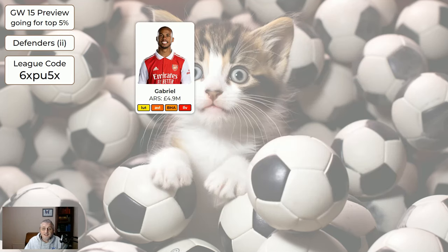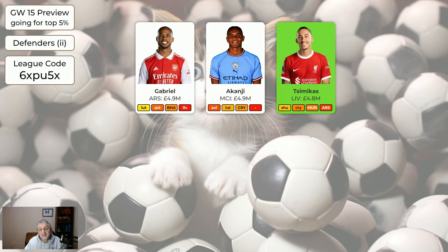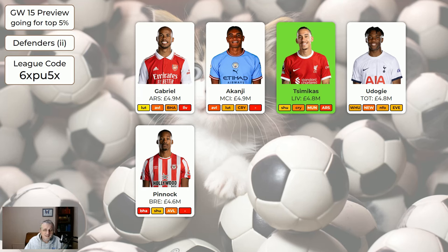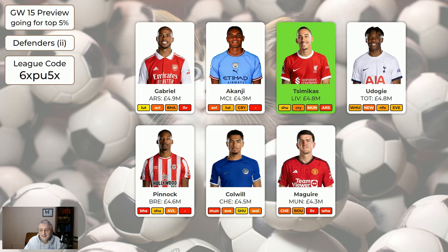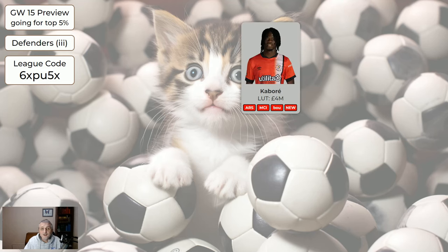The slightly cheaper defenders: Gabriel should play most games and is alright. Akanji at 4.9 — any Man City player other than Haaland is a bit dodgy for playing time, but he's got a couple of potential clean sheets coming up. Simicass at only 4.8 is worth having. Udogi looks like he's back from injury. Pinnock at 4.6 — Brighton have scored every game for what feels like forever, so he shouldn't keep a clean sheet this weekend, but I wouldn't be desperate to move him on. Colwell at 4.5, Maguire at 4.3, and LaSalle at 4.1 are all nice, cheap, and good to have. Kabore at 4 million will always be on your bench if you have him.